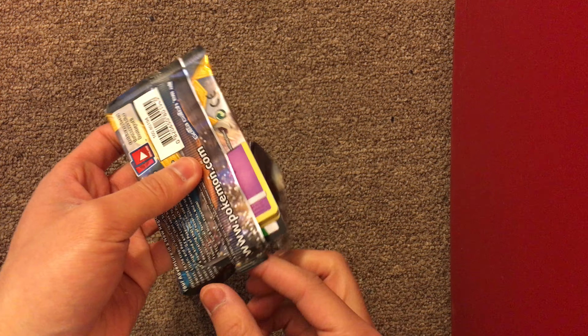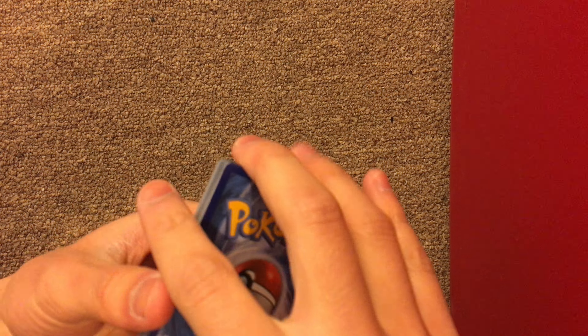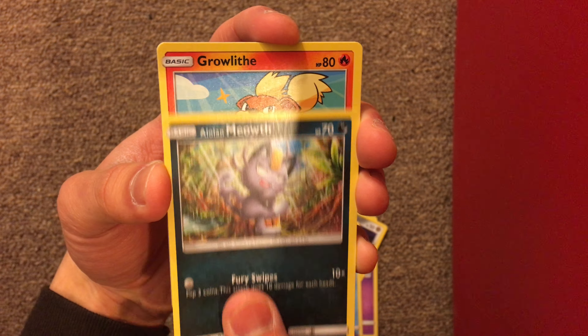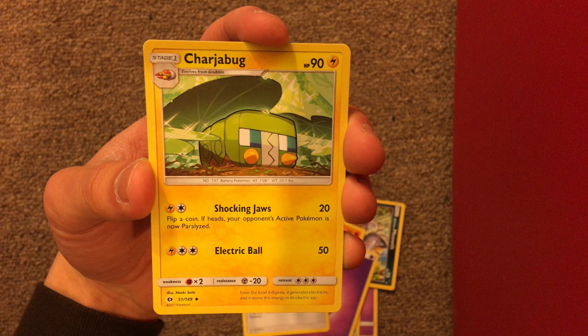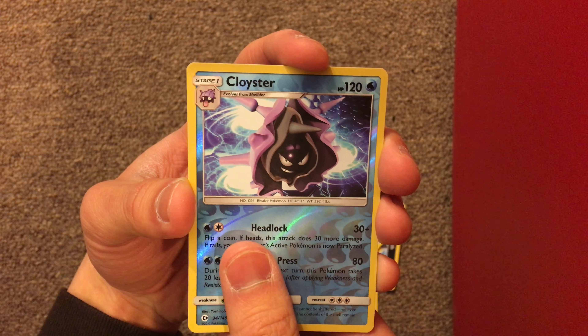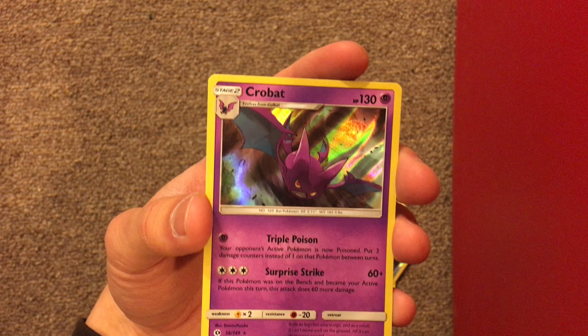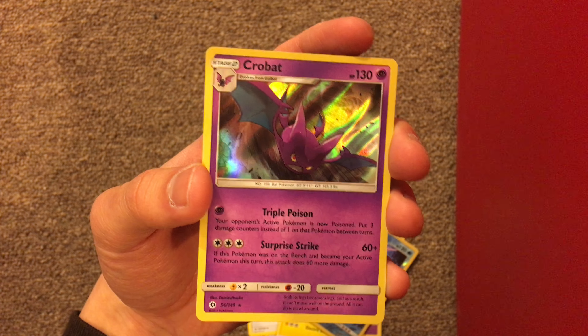For our final pack — I need to get better at opening these. Four behind two. We got a Mareanie, a Diglett with hair, a Dewpider, a purple cat, a Growlithe, a Psychic energy, a Rainbow energy, a Cube, a Rotom Dex, a Reverse Holo Comfey. And for our rare it's a Crobat — oh my god, it's a holo! That's dank. I still hate the Zubat line though.